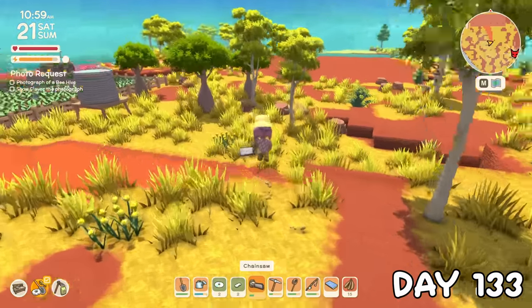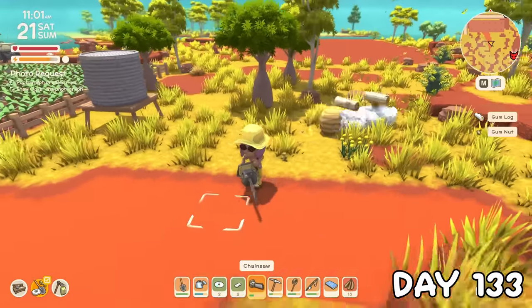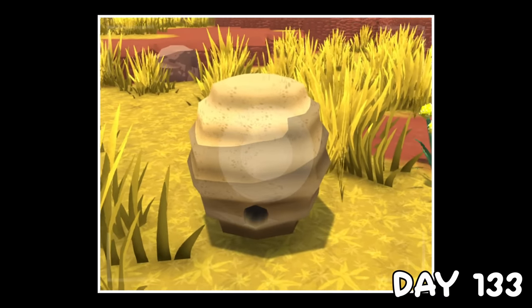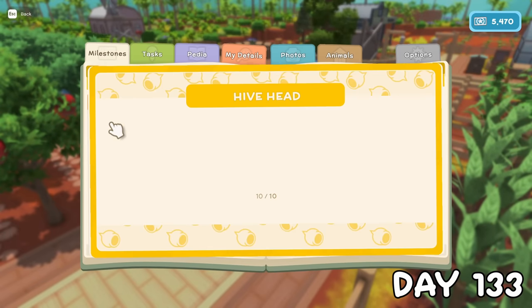Clover asked me for a picture of a beehive, but I didn't have one yet. To do this, I had to eject one from its home — I felt kinda bad, but at least we got the request done. Plus we also got to sell it for 10 grand, hitting another journal milestone.